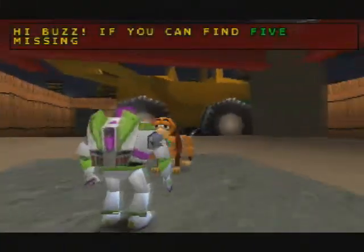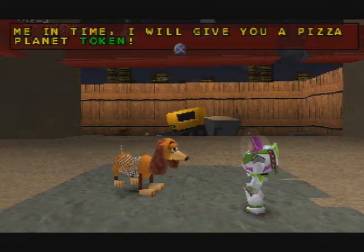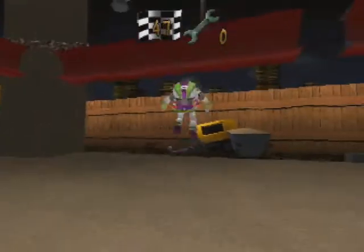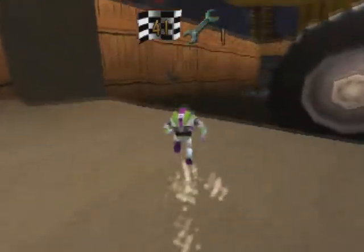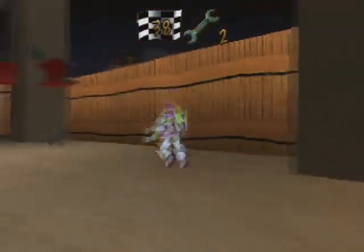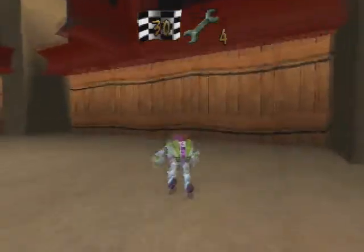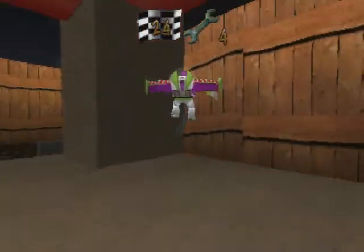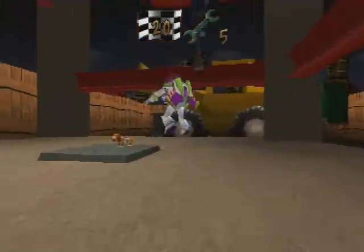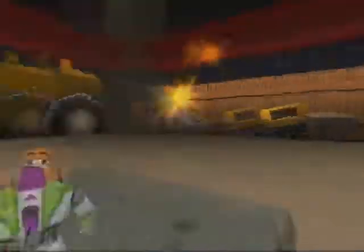So here we got Slinky — he's got a challenge for us. If you can find five missing wrenches and bring them to me in time, I will give you a Pizza Planet token. We have a time limit to get all these wrenches. I just double-jump to move through the cement faster. Alright, we're gonna collect five wrenches before time runs out. We got three of them, four — now we need the fifth one. Get away from me! Alright, we got five of the wrenches. Let's go ahead and give them to Slinky. You found all the wrenches — here's your Pizza Planet token. Thanks, dude. Got it.